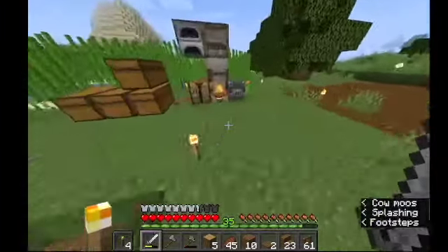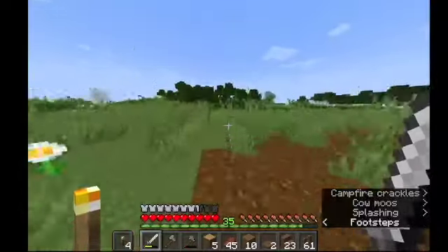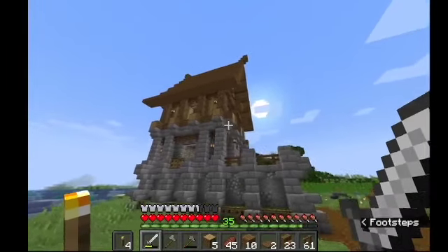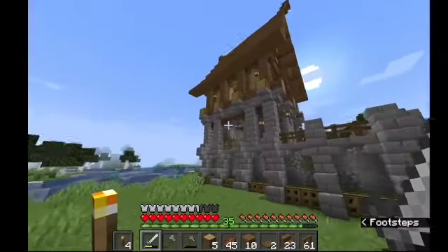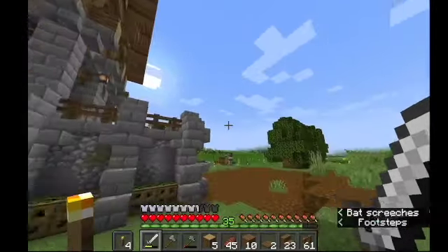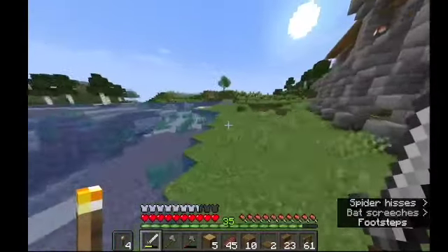It's funny how such little detailing can make such a big difference. Detailing is important when you're building — it's okay if you detail very little. This is very simple: it's just fences, a bit of leaves, trapdoors, and hanging lanterns from the fences. That is all, nothing else. Yet it is pretty important.